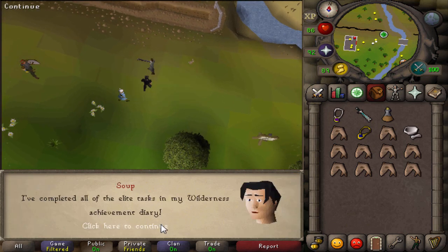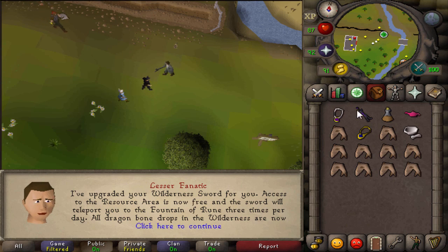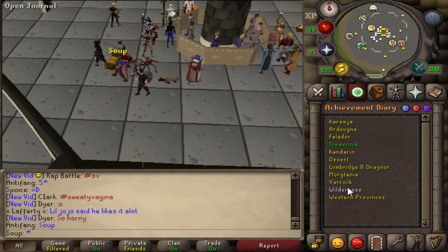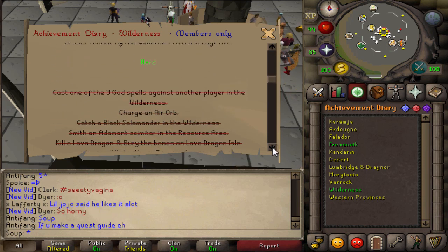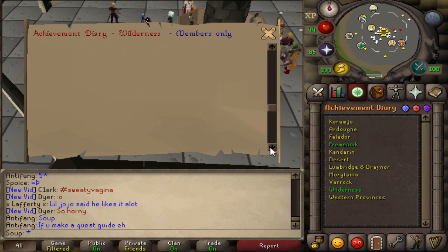Back around two years ago, I made a video called 2,500 Casts at Lava Dragons, where I used a full Trident charge - all 2,500 charges - and made some pretty decent profit. Now that I have the Wilderness Elite done, I want to do another full 2,500 charges at Lava Dragons, this time with the Wilderness Elite completed and the noted Lava Dragon bones, to see how much profit I can make and how quickly.